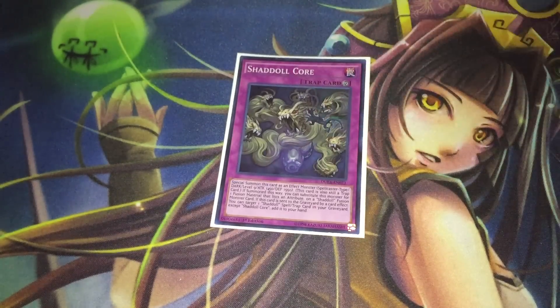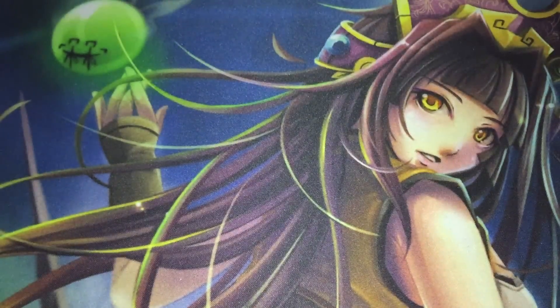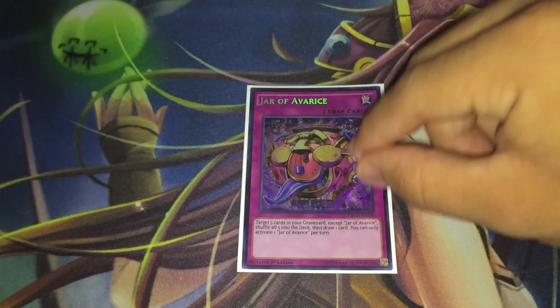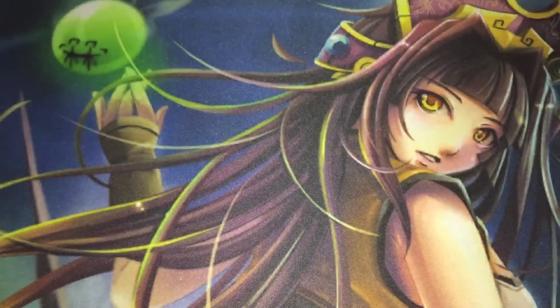Moving on to the traps, we have the one copy of Shaddoll Core because it's really good and we pretty much have to have one in every deck. We have the one Bottomless Trap Hole and the one Torrential Tribute because these are pretty much the best trap cards nowadays and they're not too bad against any specific matchup. Finally, we have the one copy of Jar of Avarice — if you ever find yourself running out of Nephilims you pretty much auto-lose. So I wanted ways to put the Nephilims back into the extra deck if I run through them quickly, as well as recover those one-off fusions. That rounds off our 40-card main deck.